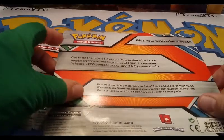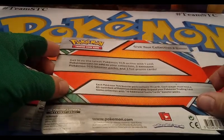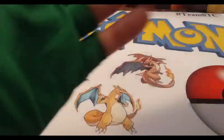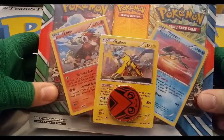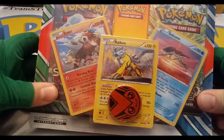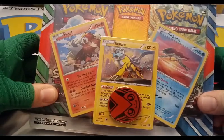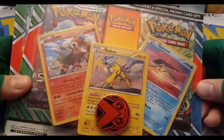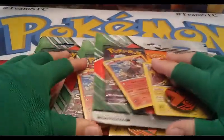Give your collection a boost with two awesome TCG booster packs and three foil promo cards. We have the legendaries Raikou, Entei, and Suicune, and it comes with a Guardians Rising pack and a Steam Siege booster pack. We're gonna open three of these today.